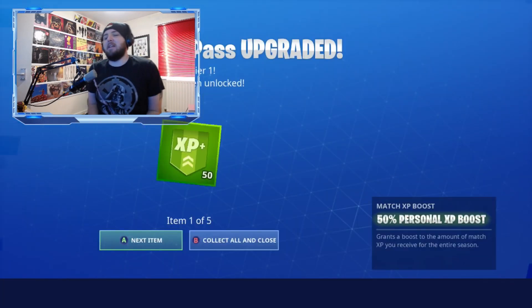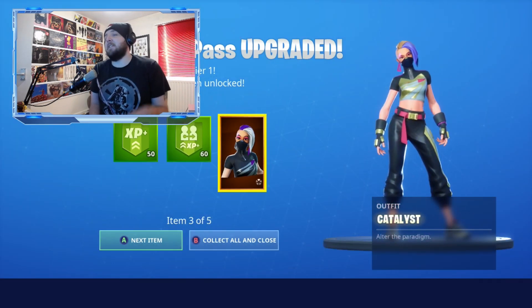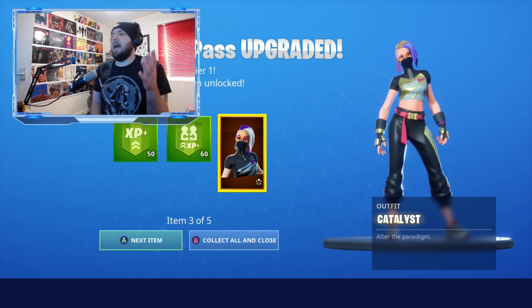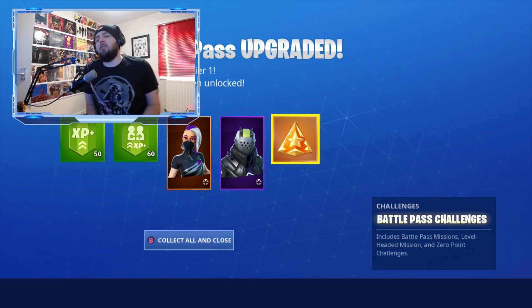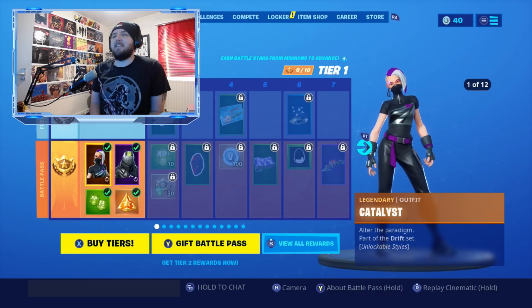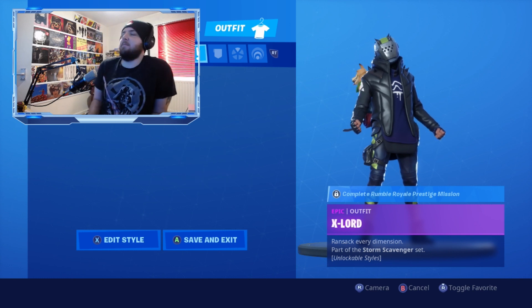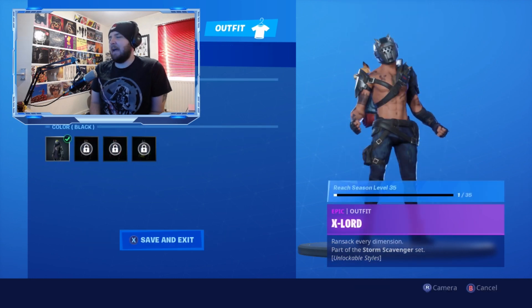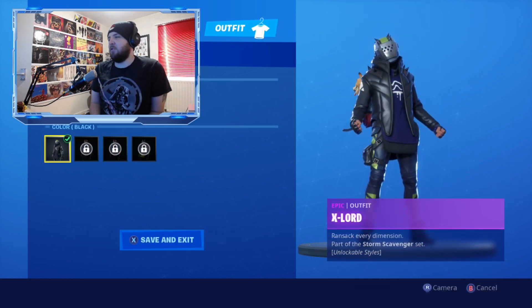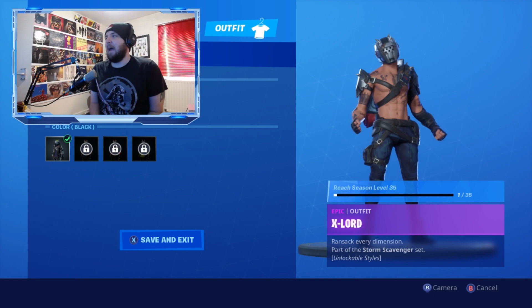We've got the battle pass! We get a 50% personal XP boost, a 60% friend XP boost, the Catalyst skin — which is the female Drift skin — and X-Lord, a new variation of Rust Lord from Season 3. Let's check out these two skins. You have to complete the Rumble Royale prestige mission to unlock the styles for X-Lord.